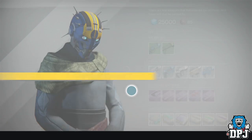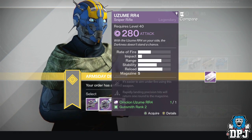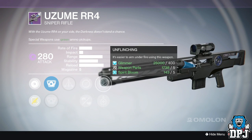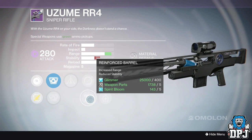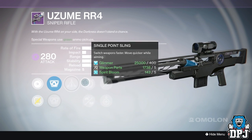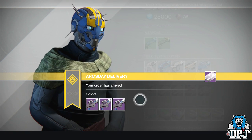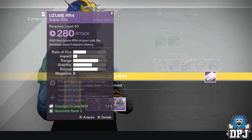That option also offers solar damage. The second option has unflinching — which I like — reinforced barrel, and triple attack again with underdog. That's not that good either. To be honest this might just be legendary marks.